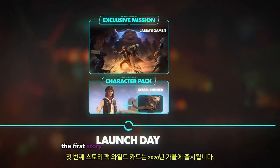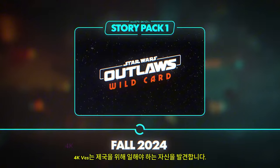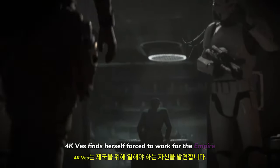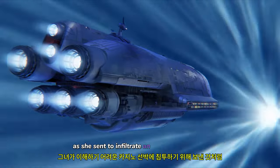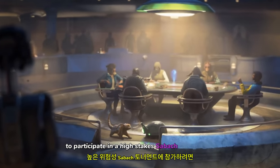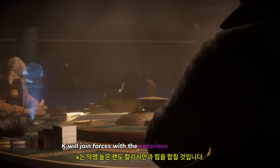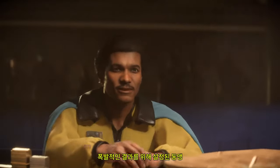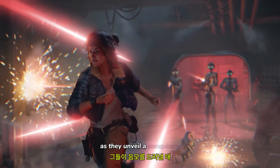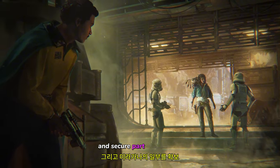The first story pack, Wildcard, will launch in Fall 2024. Kay Vess finds herself forced to work for the Empire as she's sent to infiltrate an elusive casino ship to participate in a high-stakes Sabacc tournament. There, Kay will join forces with the notorious Lando Calrissian, an alliance set up for explosive results as they unveil a conspiracy that will lead them into the most secret and secure part of Mirogana.